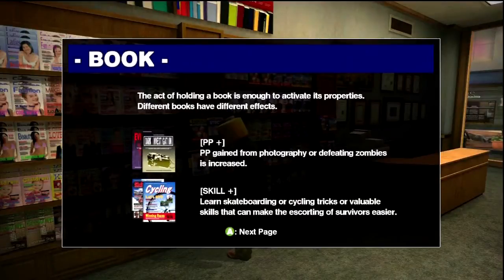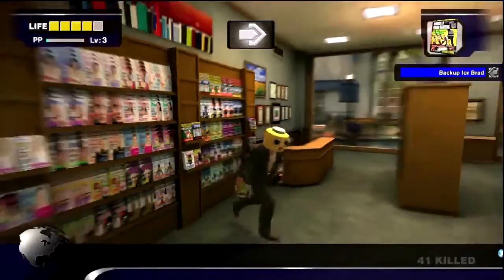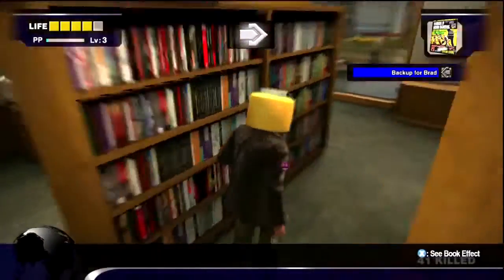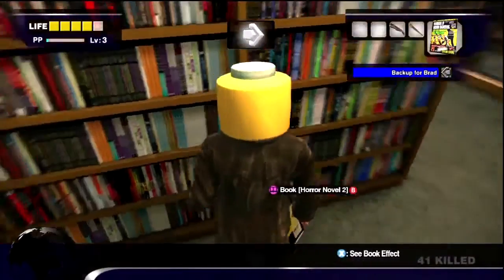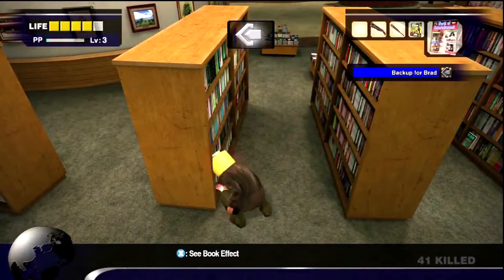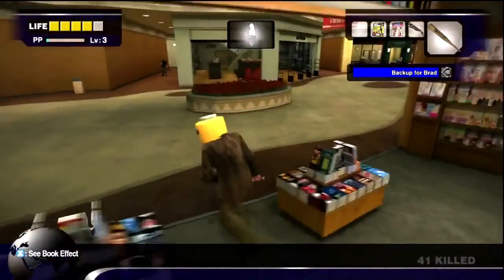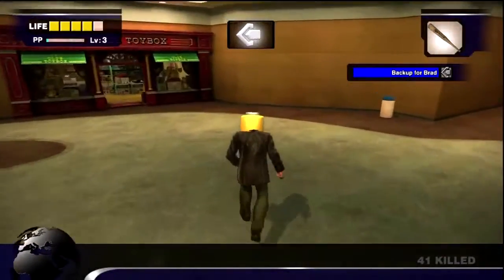So these are books, and they have various effects. For example, some give you extra PP when you take pictures, some help your healing. This particular one — I believe that's entertainment; actually, that one's engineering, and that one's entertainment. They give a bonus to how long the book lasts. By the way, love the mall music in the background.